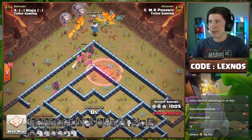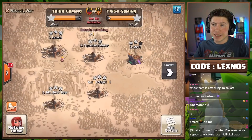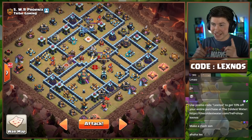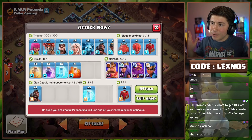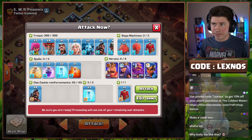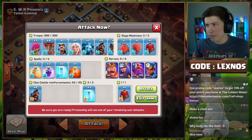WR Phoenix coming in with a nice Clan Clash triple and Team Nicknose finishing with 14 stars in this match. Here we go with the last attack for Team Lexnose — using the hybrid again with five freezes instead of only three, just because. On WR Phoenix's base. Let's see if we can get the Clan Clash triple for a perfect war for Team Lexnose.